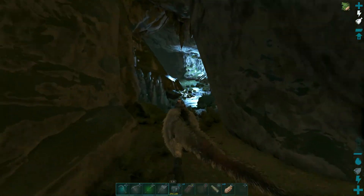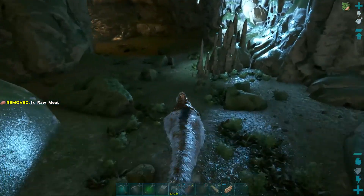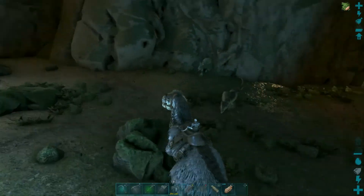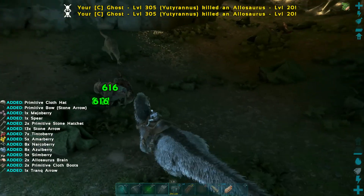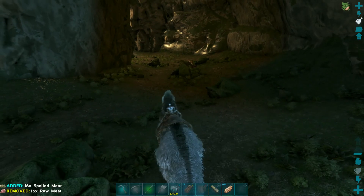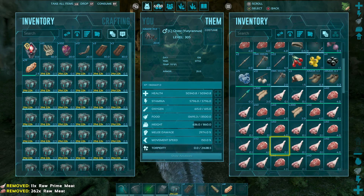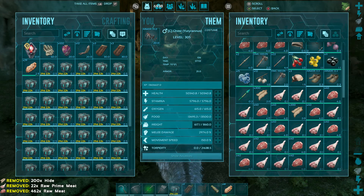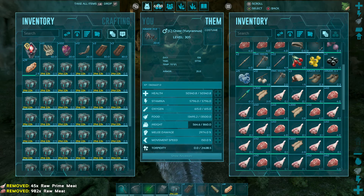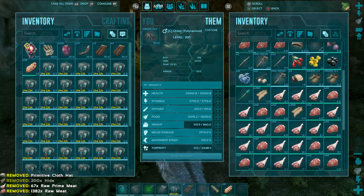We're just running through this cave. I want to make sure I pick up the brains from enemies in here — I don't know if I need them for any of the titans and I don't think I have very many, so I want to get as many as I can.